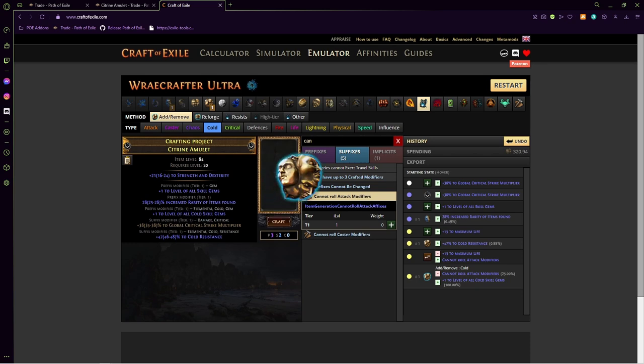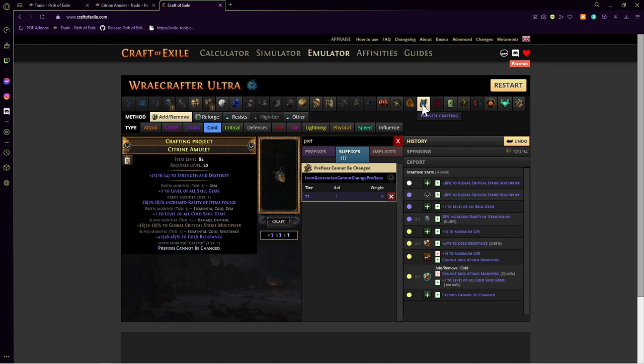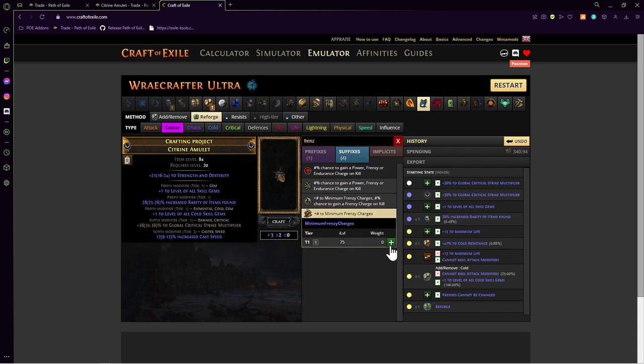From there, do 'Prefixes Cannot Be Changed', then go back to Harvest and Reforge Caster just like before — the only thing it can roll is cast speed, and we got it. Luckily we have an open suffix, so we can craft Frenzy Charge. Sometimes you won't have that ability, which sucks, but it is what it is. Plus-one, plus-one, multi, cast speed, and frenzy charge — pretty good. Super straightforward craft, costs about 10 to 15 divines. Pray that you hit that suffix when you originally Regal it — not a huge deal if you don't, but if you do you have the potential to get the god amulet.